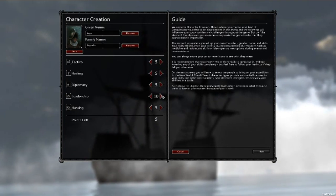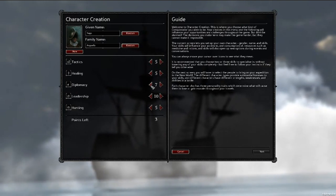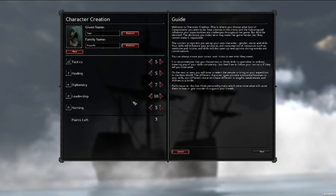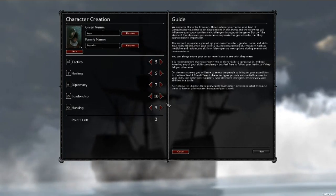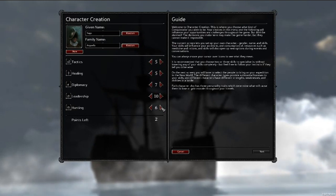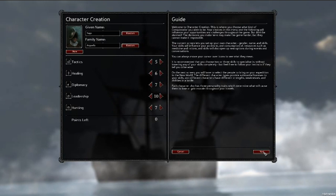We're going to be a dominant leader and we need to be able to trade a little bit. Diplomacy is very useful in this game — a good way to give yourself an edge both inside and outside of combat. Both healing and hunting are pretty important, so we'll distribute the last points between those. We're a little above average in both.